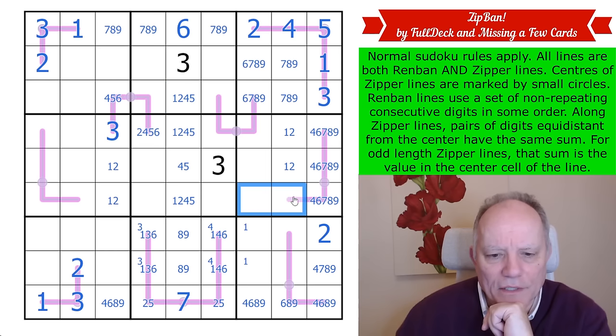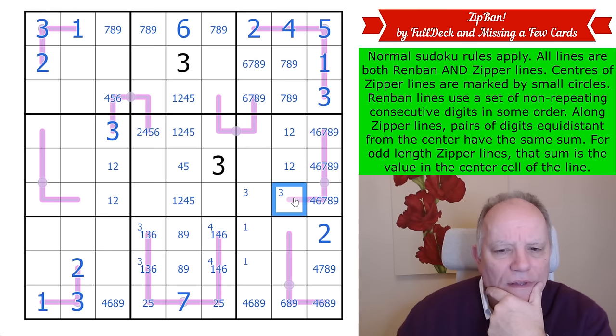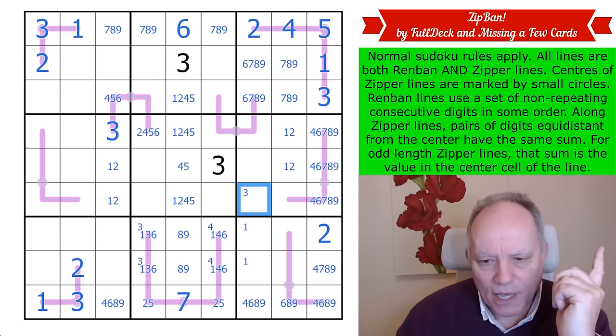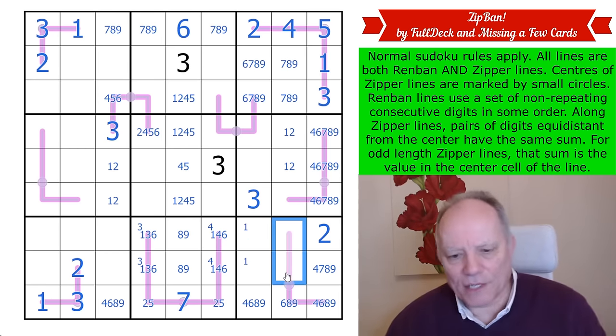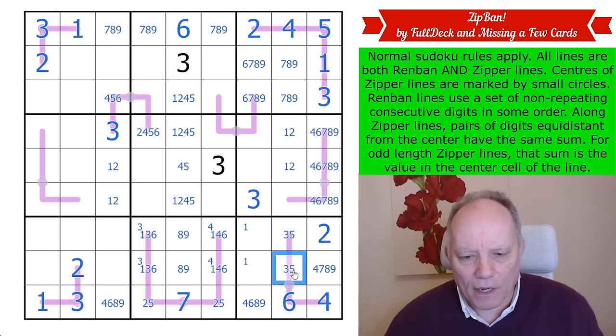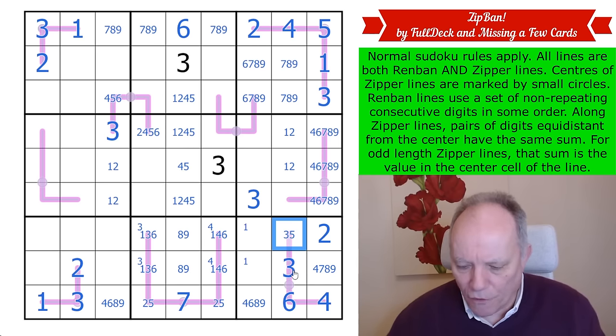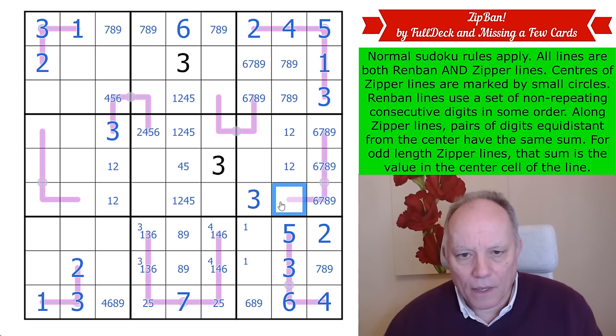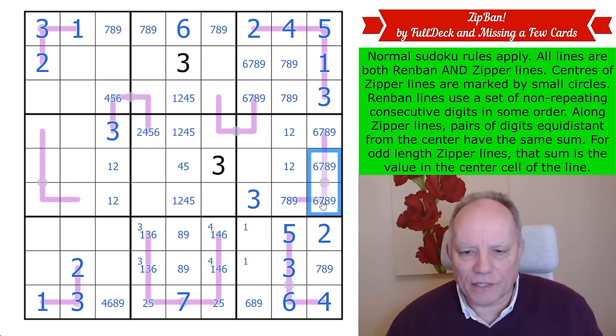There is a three in one of these two cells. If it's in the wrong place, this line doesn't work — you can't get a five onto it. So that's a three. There must be a three-five pair with six and four, and by the zipper rule six plus three equals nine and four plus five equals nine. There's no four on this next line; by Sudoku that's seven, eight, or nine, making it a six-seven-eight-nine line with pairs totalling fifteen.